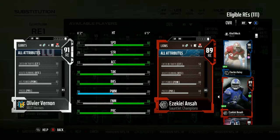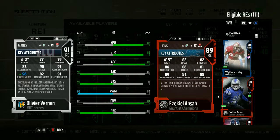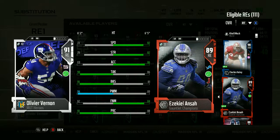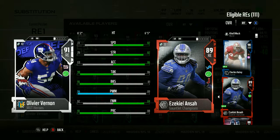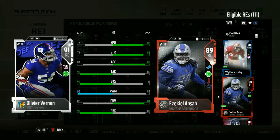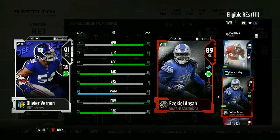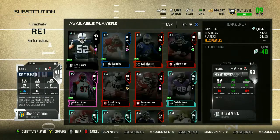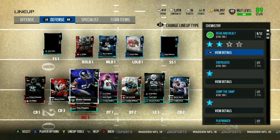Ansa has 82 strength to Vernon's 79, but the zone coverage, the block shed, the power move — he just should play way better than Ansa. The speed I'm not really worried about; I hope that doesn't hinder him by that much. Here he is compared to his base elite card. We're definitely going to get a new right outside linebacker soon — after I make a little bit more coins, probably I'll get a new one.